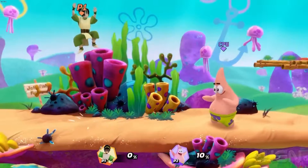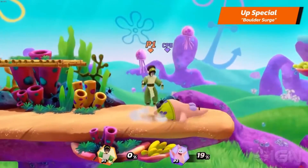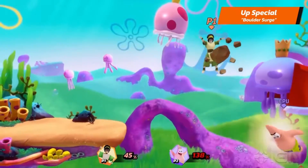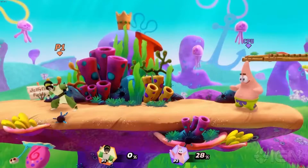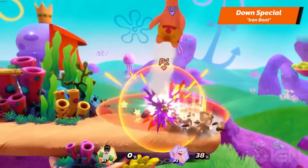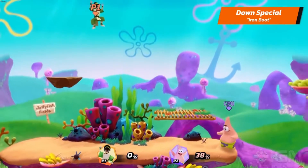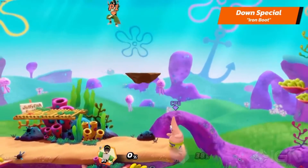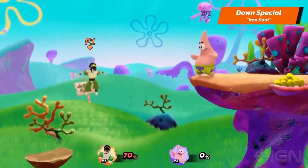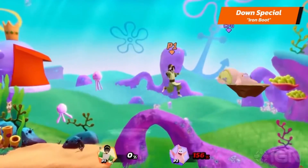Toph's up special is Boulder Surge — she creates a boulder above her and launches it downwards while jumping. Try using it to edge guard your opponent. Iron Boot — she performs a front flip that slams an iron boot into the ground doing damage. While in the air, she creates a rock platform beneath her, but can only do so once per airtime. Place this platform strategically to recover or to trick your opponents.